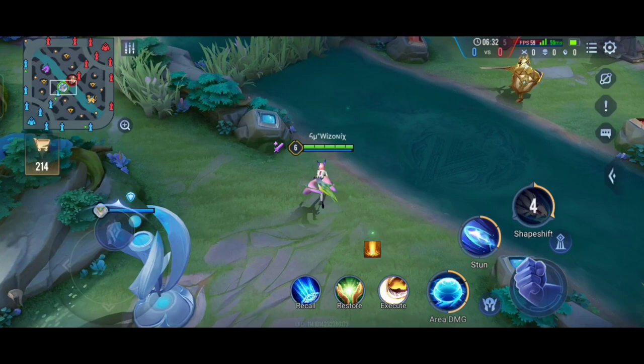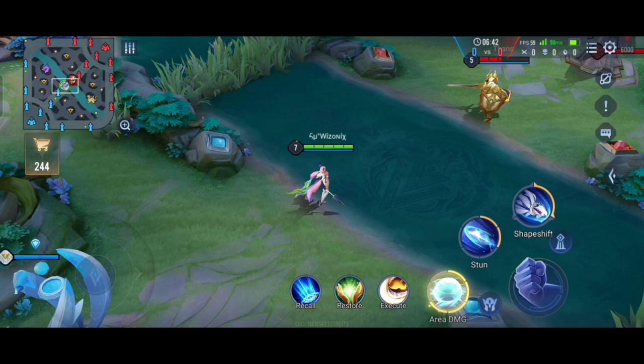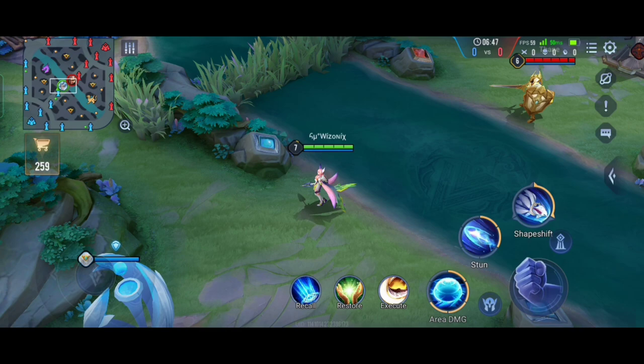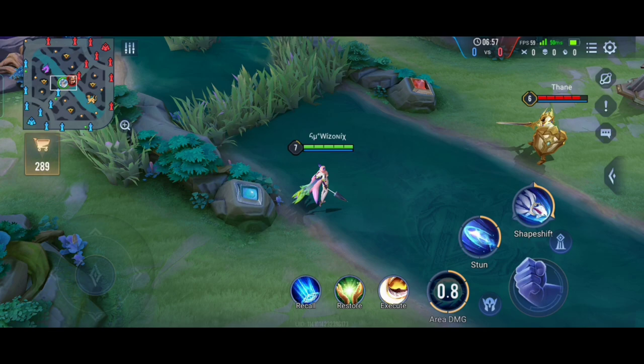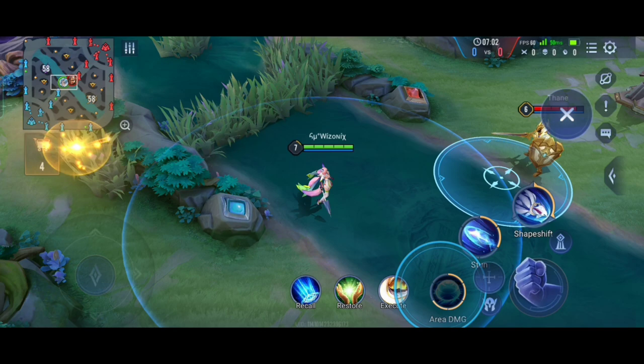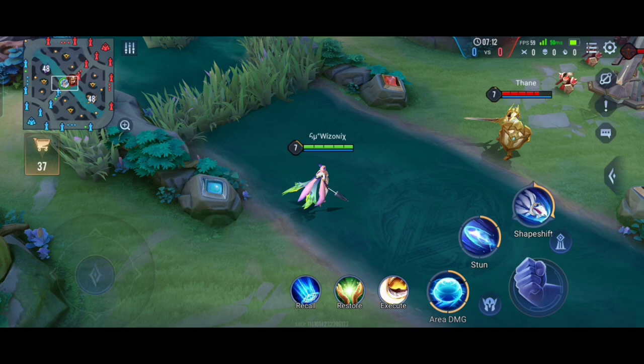Now let's talk about her first ability. It is her main damage dealing ability — a very ranged, huge area-of-damage poke. While laning, if the minions are coming you can stand here and try to hit both the minions and the enemy mage to poke them. Liliana has a lot of range — most mages don't have this much range except maybe Crixi and a few others. You can poke them and they cannot attack you, which gives you a big lane advantage.